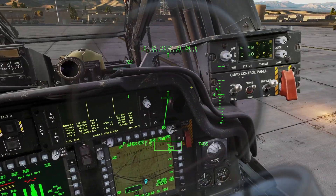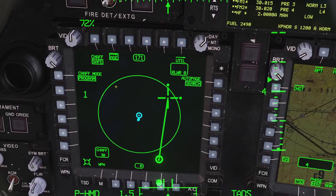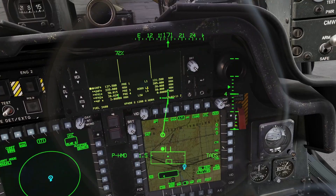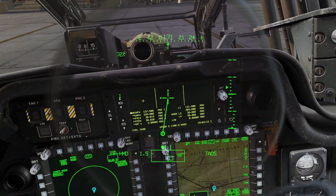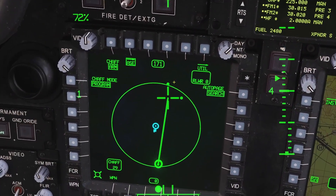To dispense chaff, even if it's armed on the panel, you also need to arm it from your screen. Click the weapon button and click ASC, then click the chaff button to arm. You can set it to program or manual. If you have it set to manual, clicking the chaff dispense button releases one chaff bundle. If you have it set to program, clicking the chaff release button will execute your chaff program.